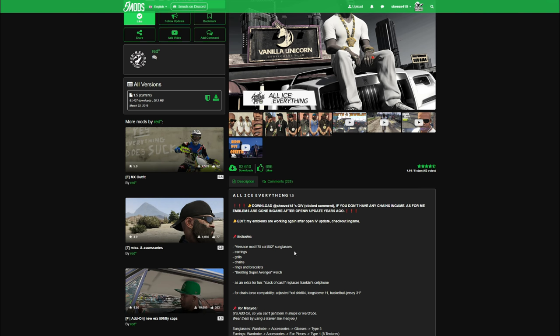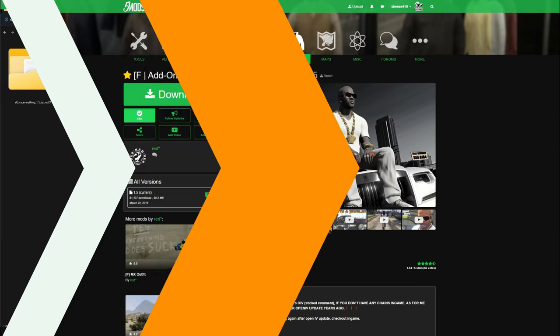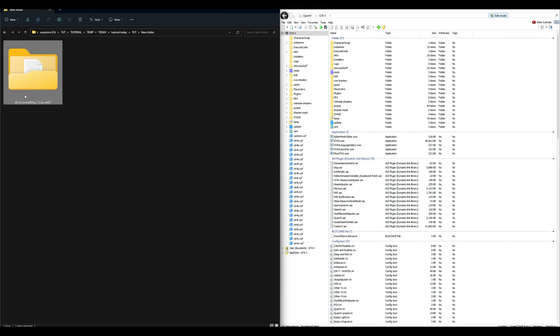Once you have your requirements installed and All Ice Everything downloaded, on my left I have the All Ice Everything download and on my right I have OpenIV open and ready to go with all requirements installed. Before we get started in OpenIV, make sure you have Edit Mode turned on. If this is your first time installing any mod, make sure you have a mods folder — if not, create a new folder and name it 'mods' in lowercase.